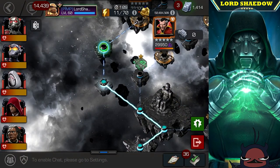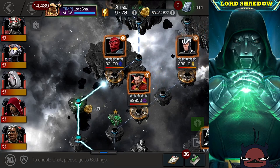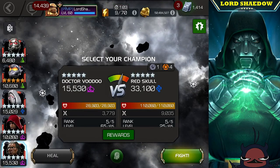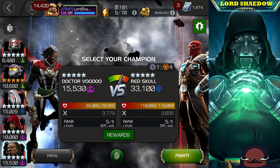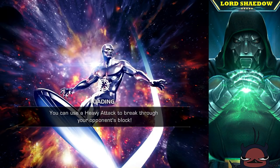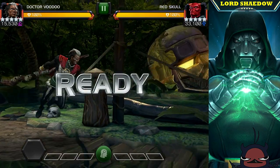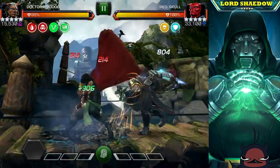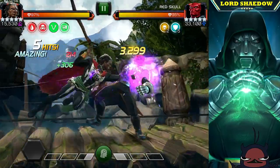Next fight is Red Skull. Red Skull has a lot of armor ups, which is why I'm going in with Dr. Voodoo — because of what Dr. Voodoo can do to all those armor ups. He's pretty straightforward to fight; you don't want to hit into his block.